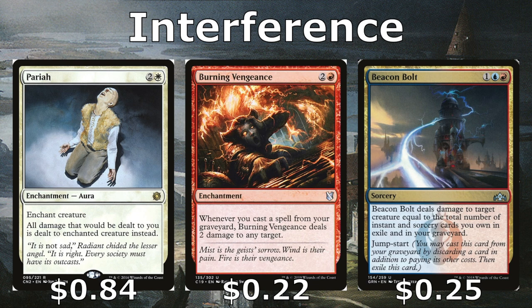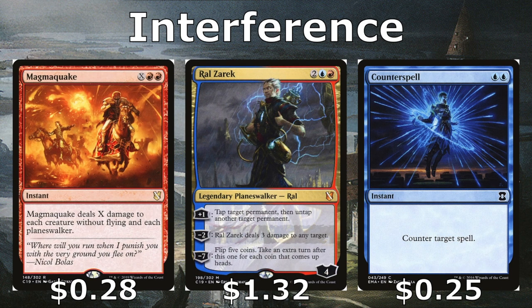Burning Vengeance is great — whenever you cast cards from your graveyard, deal two damage to any target, helping kill utility creatures and deal extra damage after combat. Beacon Bolt gets rid of creatures, dealing more damage the later the game goes due to more cards in exile and graveyard. Magma Quake — another card Savine is immune to — wipes the board of all grounded creatures. Rowan Zerek is a multi-use interference card: deal three damage to any target, tap other cards, untap your own stuff, and potentially take extra turns. Counterspell deals with any problematic spells on the stack.